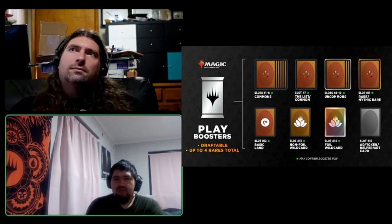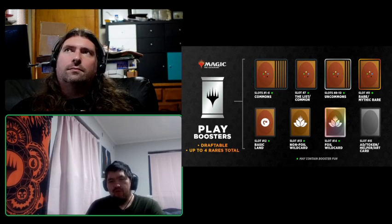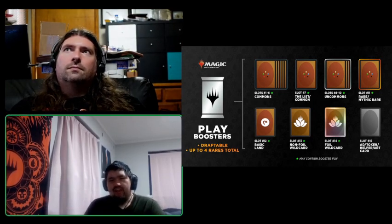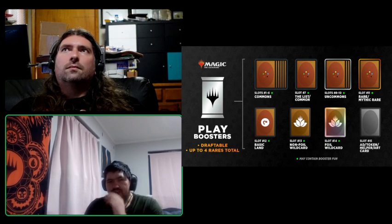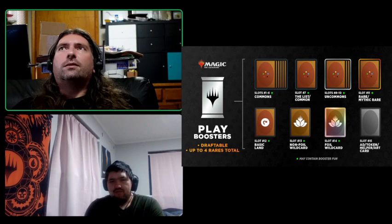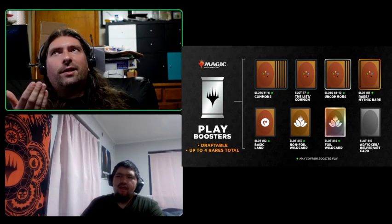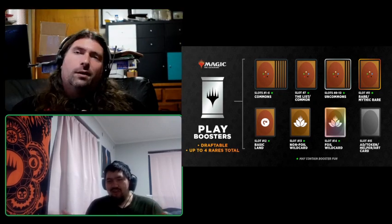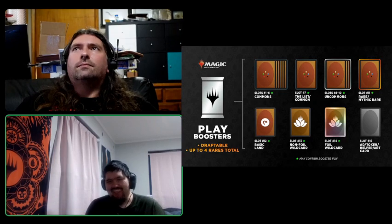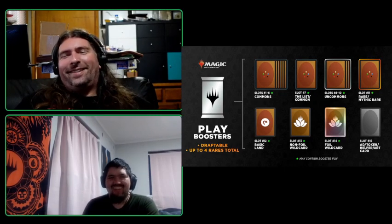The ratios are kind of nice — it does rely more on mythics and rares, putting more of them into the set. But I like still being able to get more uncommons and commons to build a deck with, which is what they're going for. It is nice that it's taking a step back so you're not getting too many rares. Though sometimes that one common can be the real game changer when you're drafting — like needing one more Titanic Growth or one more Cancel.